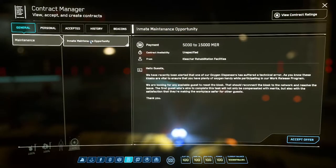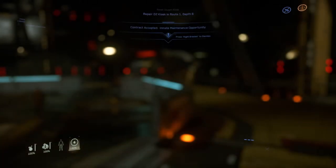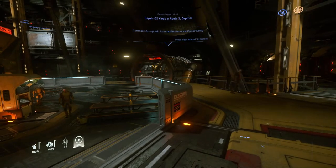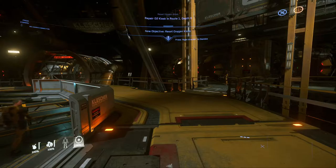Here's another way to make our way out of Klusher — maintenance contracts. We go into our mobi glass and get a contract that pays between 5,000 and 15,000 merits. We're going to accept that and head down to take care of it. We're going down route two, depth six into the work mines.